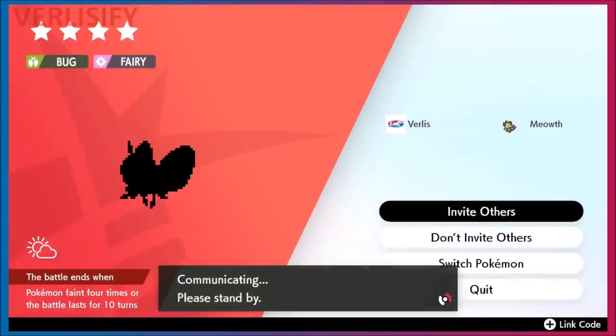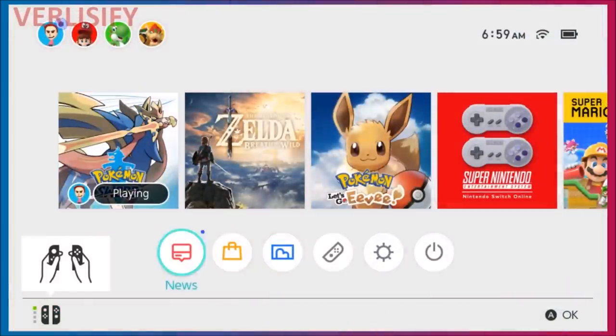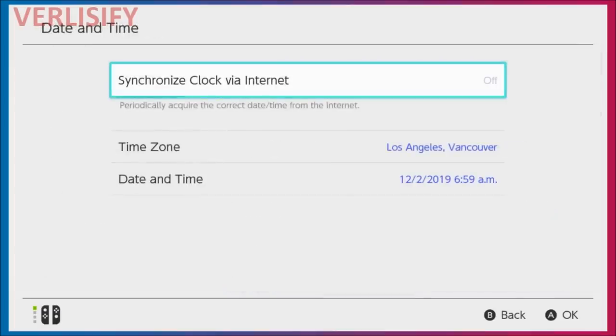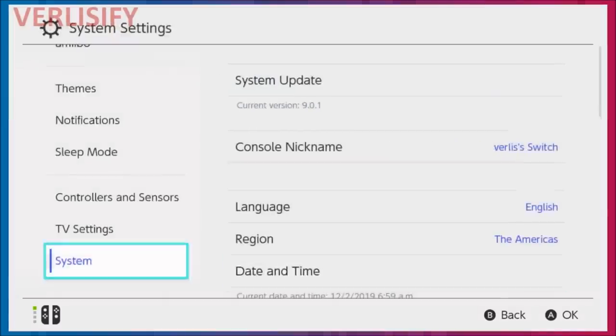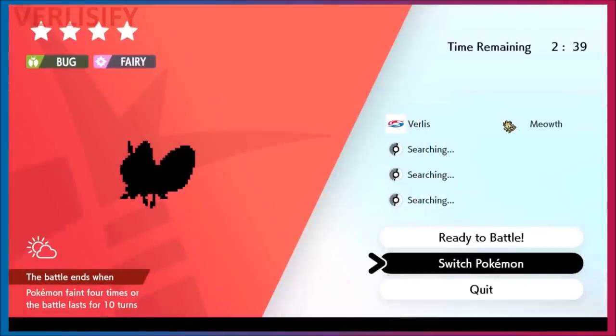Now, to get into the insanity of this method: hit Invite Others, and then this is where you change your date and time. Go to Settings, all the way down, System, Date and Time, right here. You're going to need to turn off Synchronized Clock via the Internet, and that's going to let you manually change your time — then just move up a day. Do that, back out, go into the game, and quit.